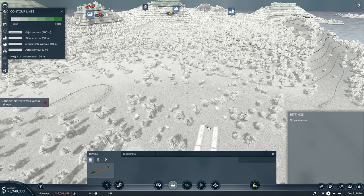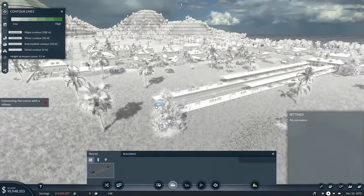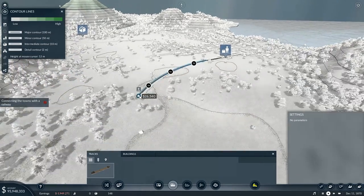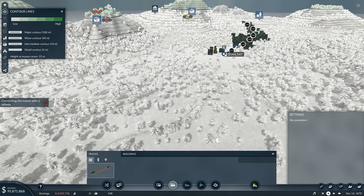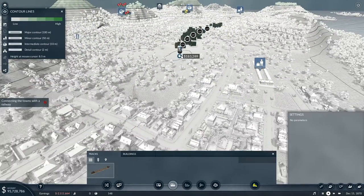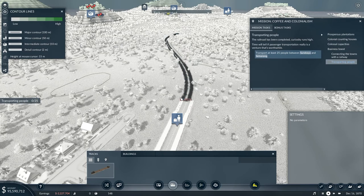I've got an idea. Height at mouse cursor — 16 meters, it tells me right there up in that corner. So height at mouse cursor 16 meters, then if I go up over here to the left hand side, height at mouse cursor 11 meters. So it rises from here over to the next station. I'm going to take the track out from here, bring that one out over there, take you to that point and curve you up through the middle of this area, staying level all the way through. Then further still, staying level, I can bring that back around there — that's another 138,000.